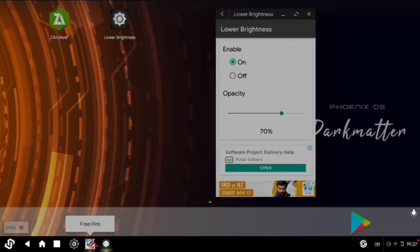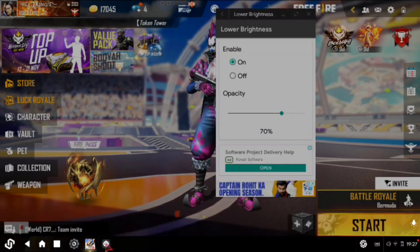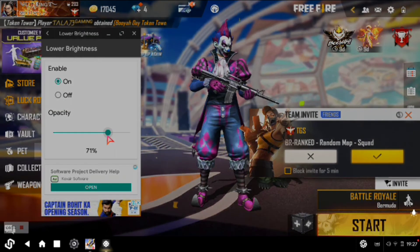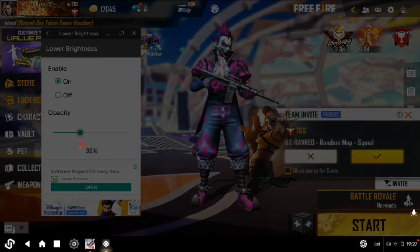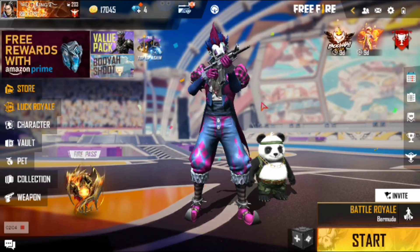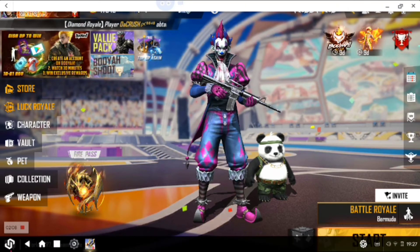When you have the original brightness set and want to play with your own custom brightness, your brightness setting will apply to the game. When you have full brightness, you can adjust it to your own preference. Now open the brightness settings and close when done.